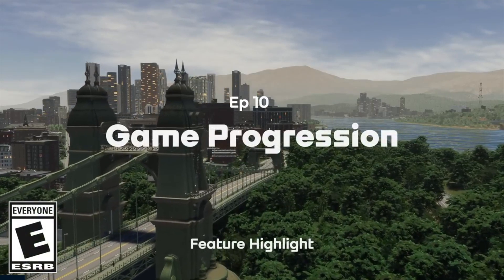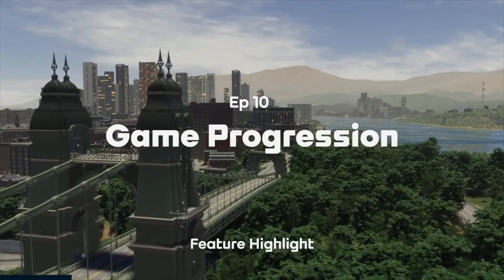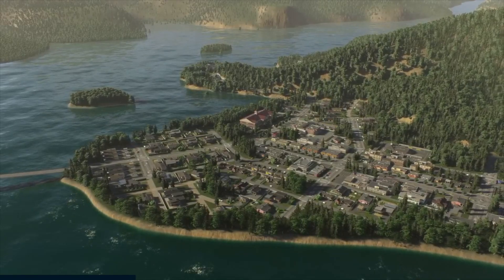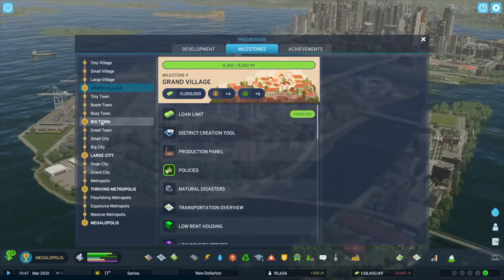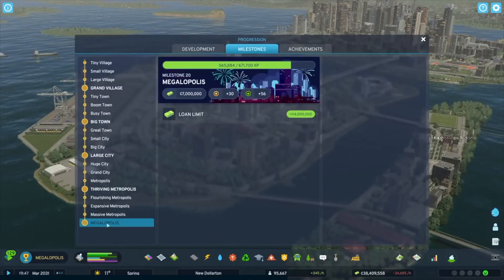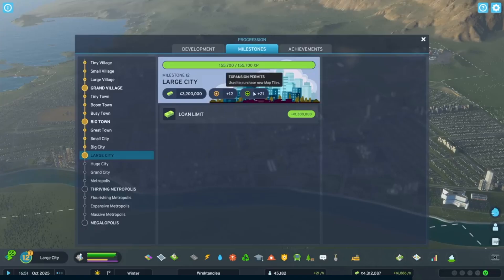City building is a journey led by your creativity and ambition, so the decisions you make along the way reflect who you are. To help you build a city that's true to you, Cities Skylines 2 puts 20 milestones packed with rewards directly in your path. When you unlock a milestone, you're rewarded with expansion permits, which allow you to quickly add new map tiles to your city — but this isn't just about real estate.